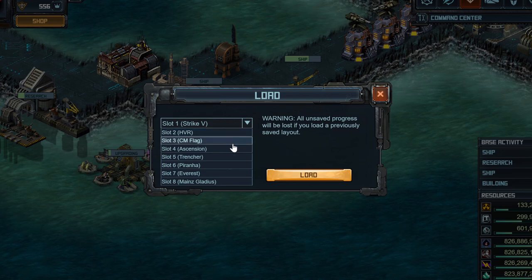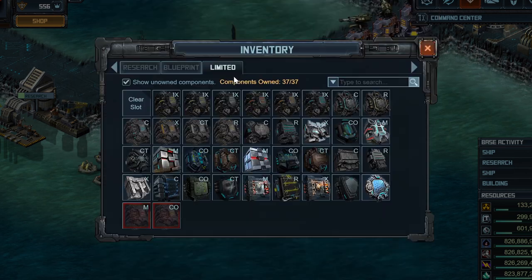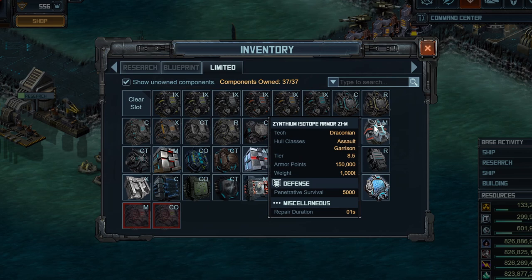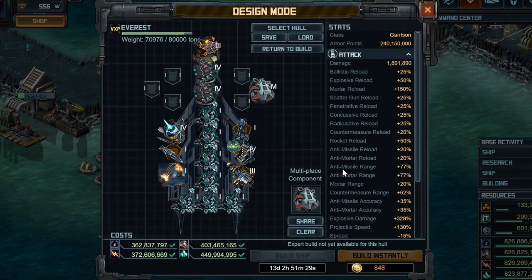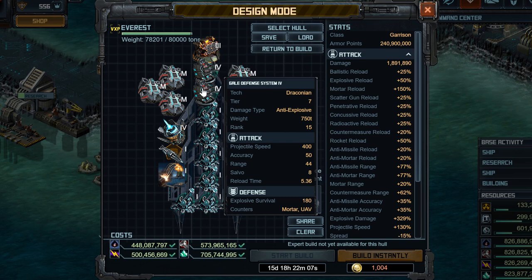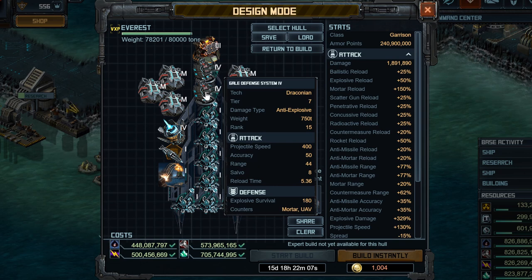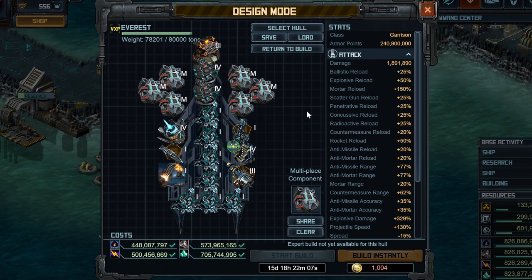A few other final notes: regardless of what build you go for, I haven't put any armors on here yet. If you're taking all penetrative damage, it makes sense to put on all penetrative armors — currently the best option is the Z1M armor. I expect we will get new garrison armors for the Everest at some point soon, though I don't know when. Right now a lot of people are running six M armors because they're taking missile damage. Also note I am maxed on weight, so that's why I still have three countermeasures rather than swapping a gale for another mortar — you run into weight issues if you decide to put armor on here.